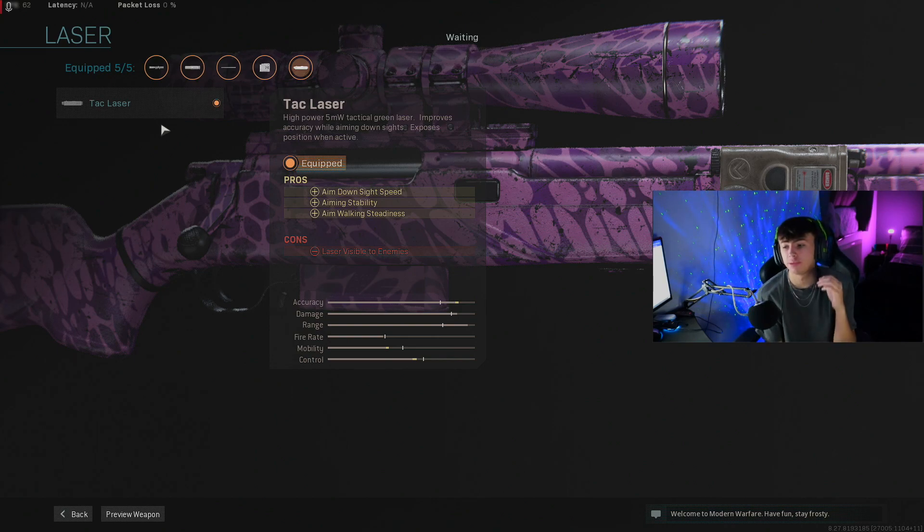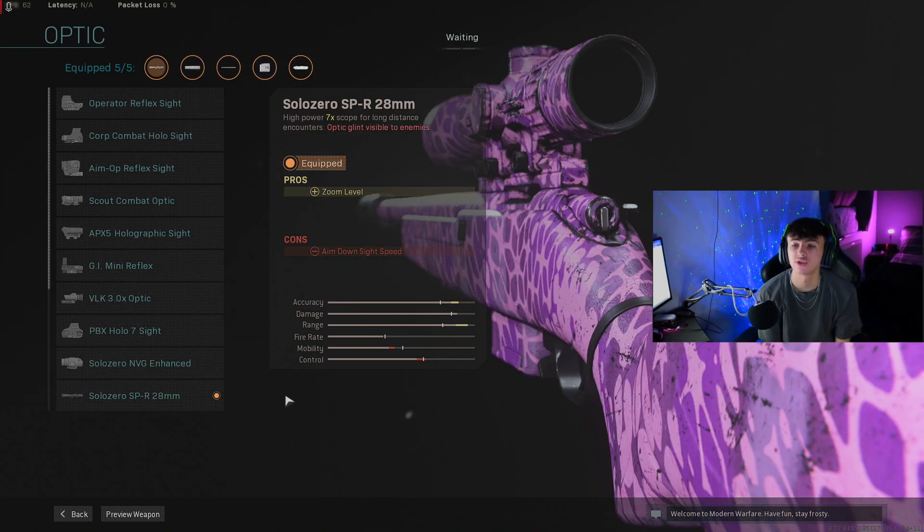I also run a TAC Laser. A couple of the other attachments have taken away from the mobility and ADS speed, so the TAC Laser brings that ADS speed back up along with aim stability and aim walking steadiness. Yes, the laser is visible to enemies, but unless you're hard scoping in a random place this isn't going to bother you. It lets you get into better positions faster and pop shots off more quickly.